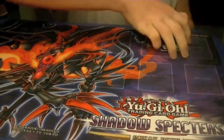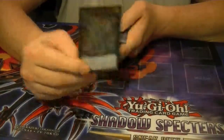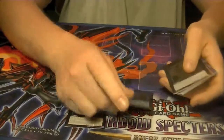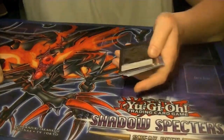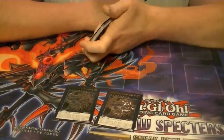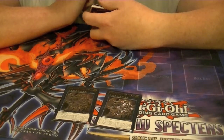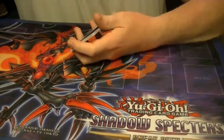For Ultimates, just one copy of Bujintai Kagasuchi, two copies of C96 Dark Storm, and two copies of Divine Dragon Knight Felgrant. I was a little disappointed with the Ultimate ratios in this — only five out of a case. Didn't really like that, but that's okay.